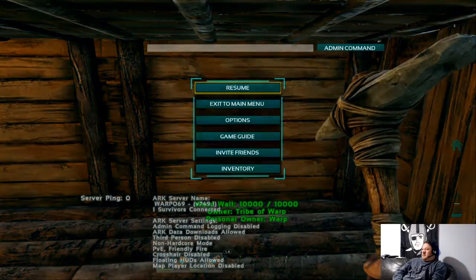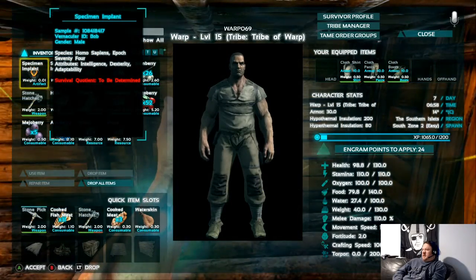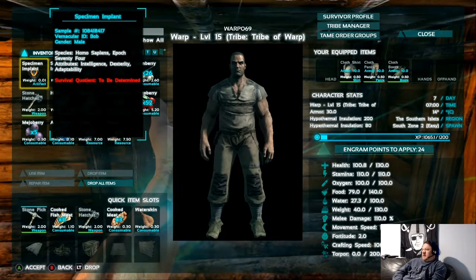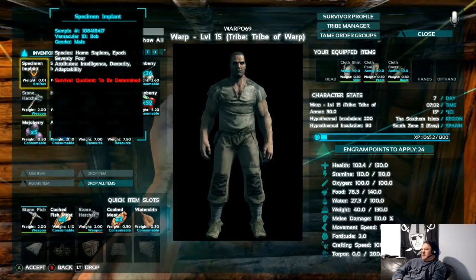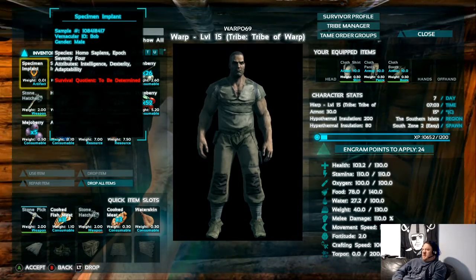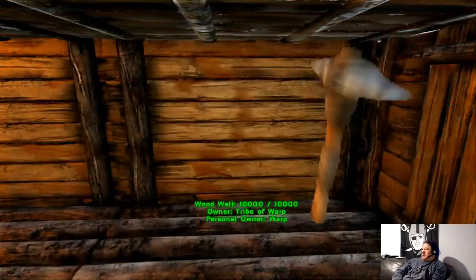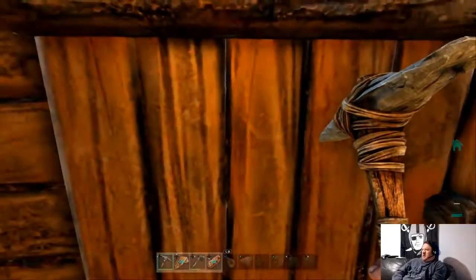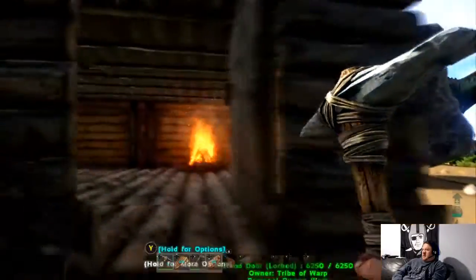Over on the right-hand side where your health meter and stamina are, it'll tell you where you stand as far as food. You can see my health is going up right now because I just got my butt whooped by a dinosaur - luckily I won that encounter. Let's go out and look at the world.